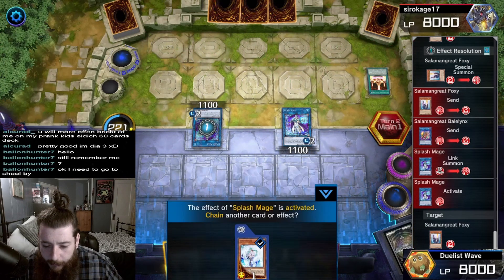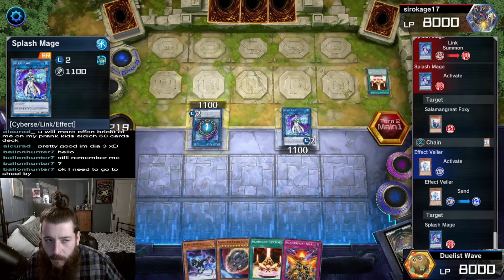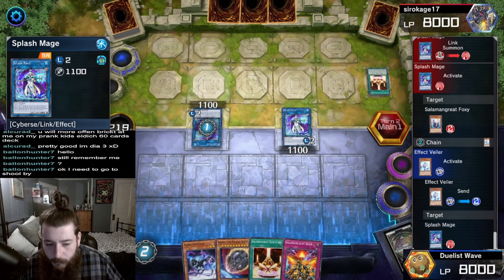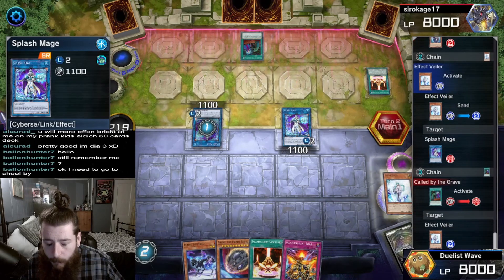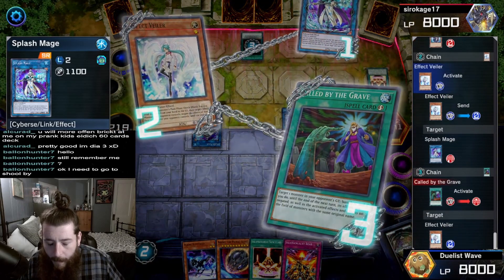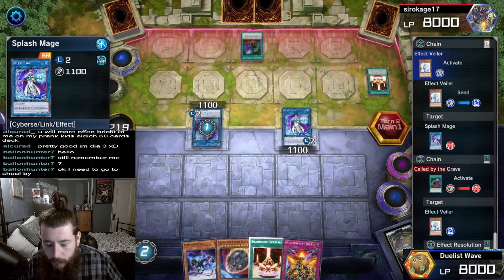Splash Mage targeting Foxy - we are going to Effect Veiler, target Splash Mage, negate. They have Called by the Grave, banish Effect Veiler, negate it. Splash Mage is going to go through and they're going to summon Heat Soul.